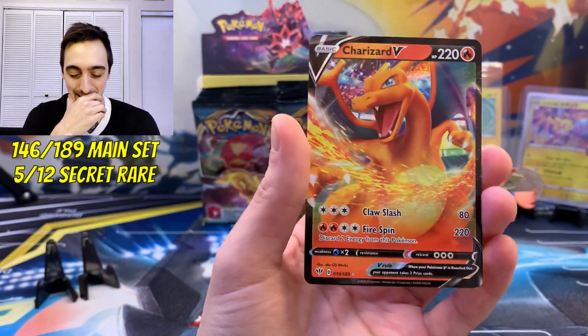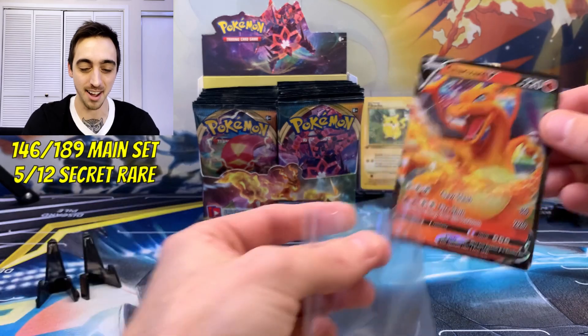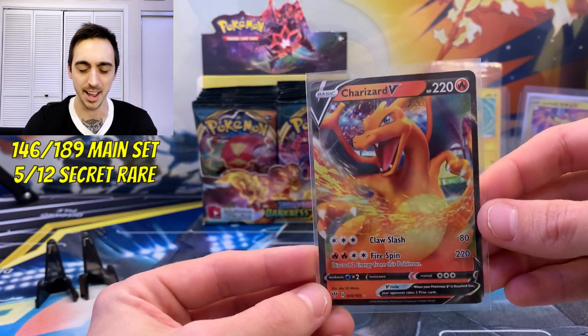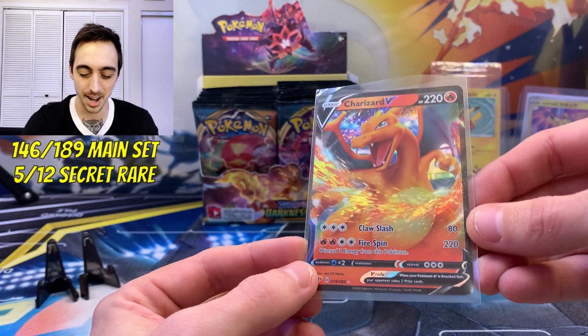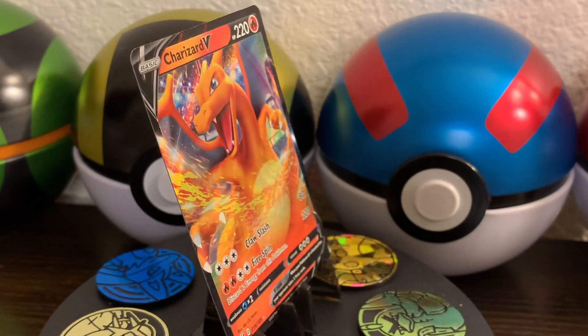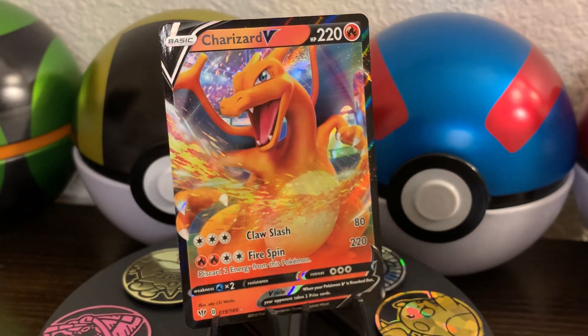A Charizard V! I saw the 'C' for a second and I was like, is this another VMAX? Charizard V coming out of our Darkness Ablaze box! This is technically a duplicate for my binder, but you could never complain pulling a Charizard. We'll toss this guy up on the wheel real quick — look at that, Charizard V. Is your big brother VMAX in this box?